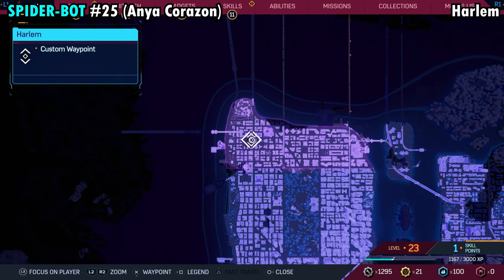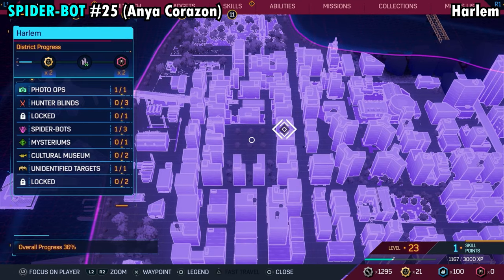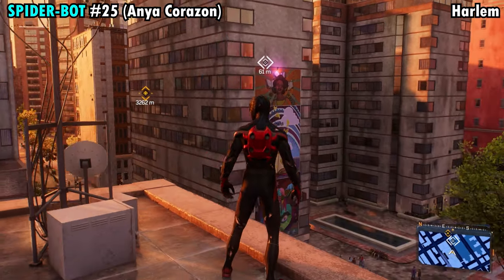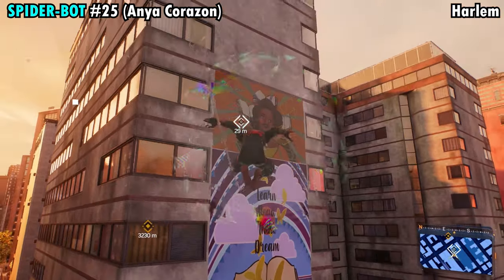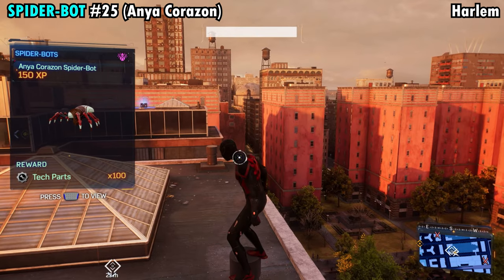Number 25 is going to be found on the far western side of Harlem. There's a giant courtyard area in the middle of these buildings. Head toward the building on the northeastern side of that courtyard — you will see which building it is by the three murals on it — and the spider is going to be crawling around those murals. Jump across, grab him, and you'll get Spider-Bot number 25.